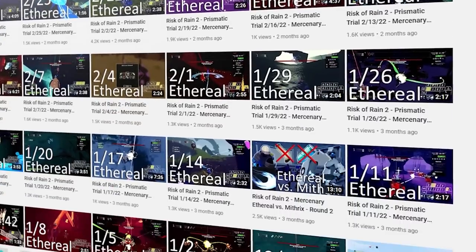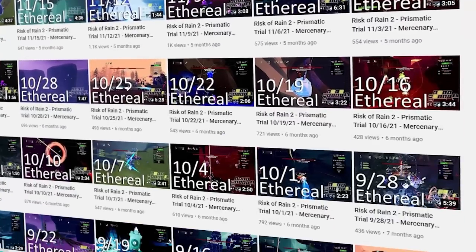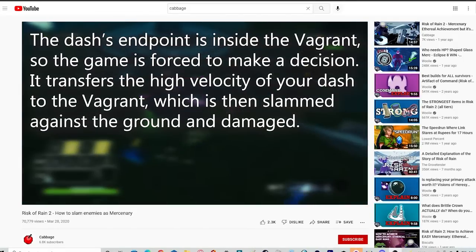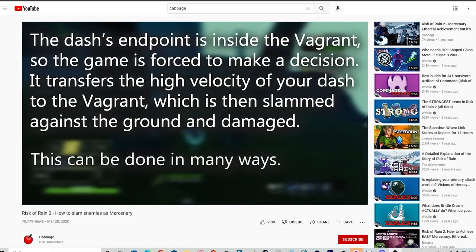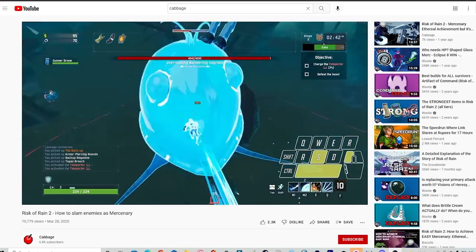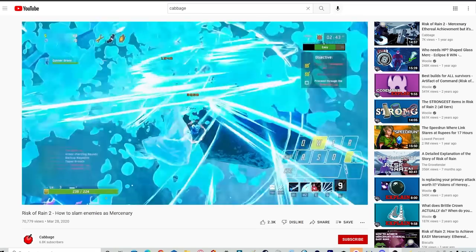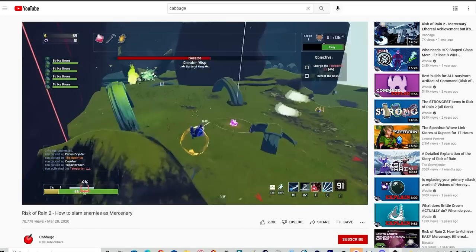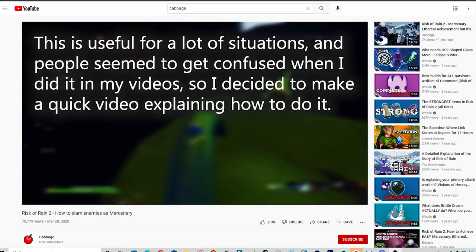If you don't know Cabbage, he's the prismatic trial guy — he's done every prismatic trial without getting hit on Mercenary for the last two years. He actually made a tutorial on the dash slam about two years ago, and in the video he postulates that ending the dash inside the enemy's hitbox was the key to this working. In the video he was landing it pretty consistently, even on greater wisps, which are much harder to do than the bigger bosses because of their smaller hitboxes. So it seemed like he had a pretty good understanding of this mechanic.